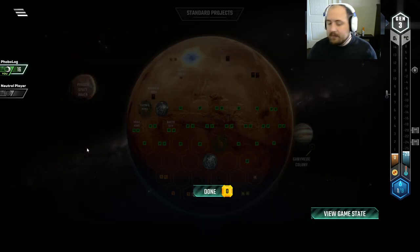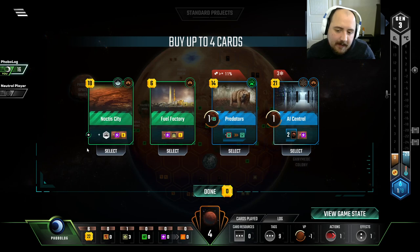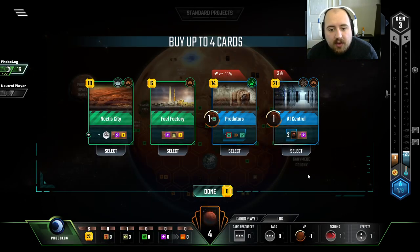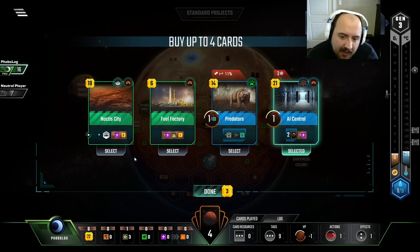But I can also go way off the deep end and accidentally grab way too many cards that I really shouldn't be grabbing because it's not that cooked. Towing a Comet on the other hand is fantastic — love the card draw. So we're going to try and middle-of-the-road this stuff here. We have no energy production.